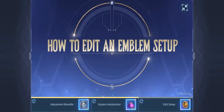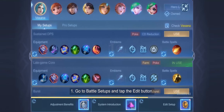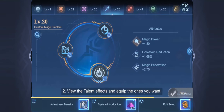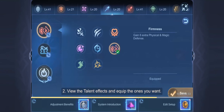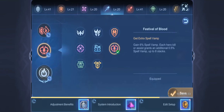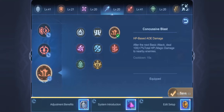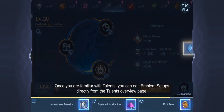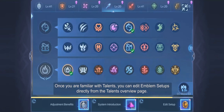Edit your Emblem Setups in three easy steps. First, go to Battle Setups and tap the Edit button. Second, view the Talent effects and equip the ones you want. Third, tap Save and the Emblem Setup will be updated. Once you are familiar with Talents, you can edit Emblem Setups directly from the Talents Overview page.